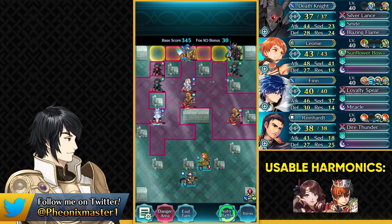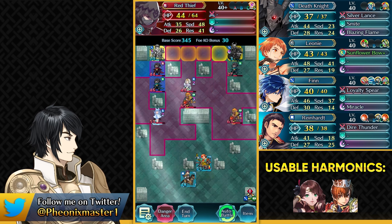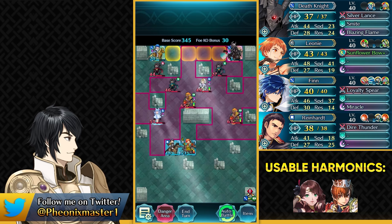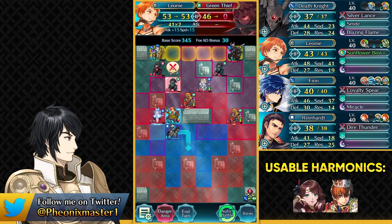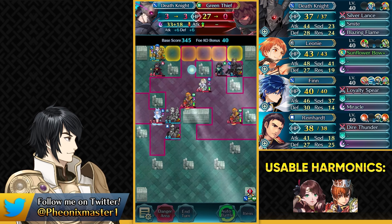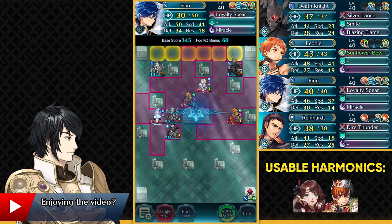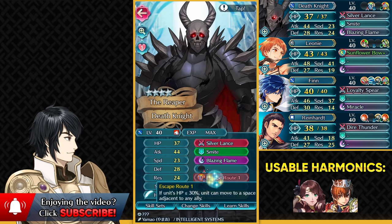Now we can attack this Green Thief with Death Knight to charge up our special, and then have Finn block the path of the two thieves. Move your Reinhardt and Leone over here and stay because the Green Thief is gonna be retreating. Then go and attack the Green Thief — have Reinhardt positioned and have Leone take out the Green Thief to get the Infantry Boots, which is pretty helpful. You can take out the Green Thief with Blazing Flame and kill this Red Thief. That is the solution with free-to-play units — you pretty much just need Lunge on Finn and Smite on Escape Route Death Knight.